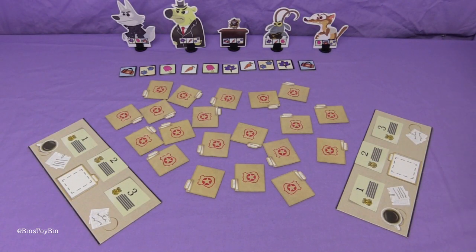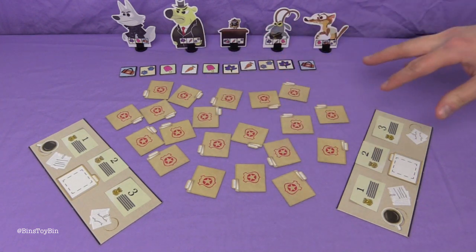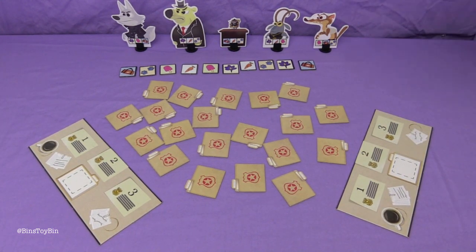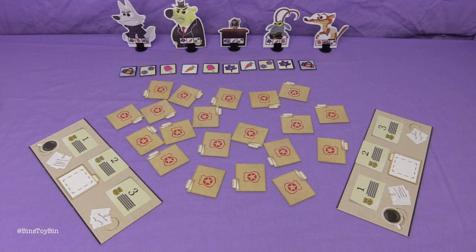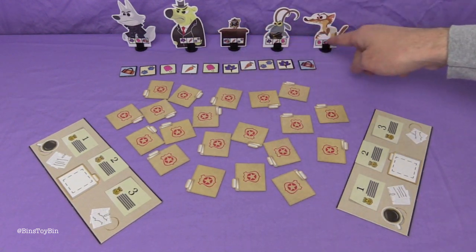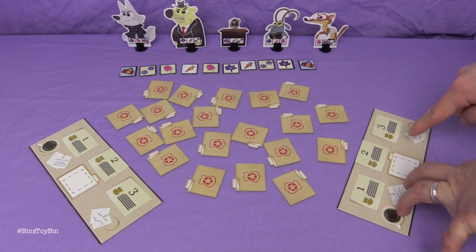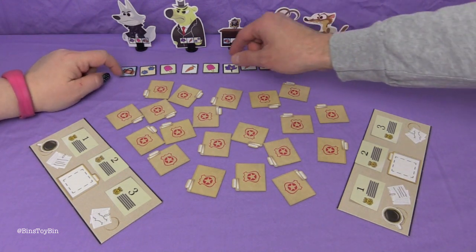Now we are officially ready to play the Zootopia Suspect Search game. We have all the case files here. The reason they're shuffled up and not in a nice neat row is because there are mix-up cards in there with the sloth on it. If you get a mix-up card you have to keep it face up and mix all the case files. So what we have to do first — you'll notice all these shady-looking characters have three pieces of evidence on them. We each have to bring in three suspects, and the first person to bring in three suspects wins.